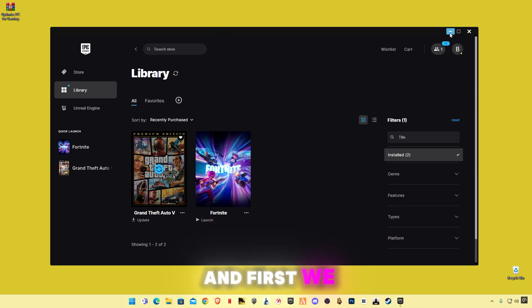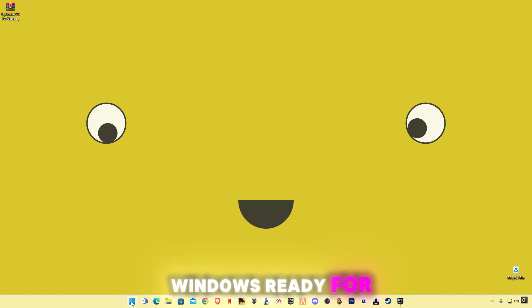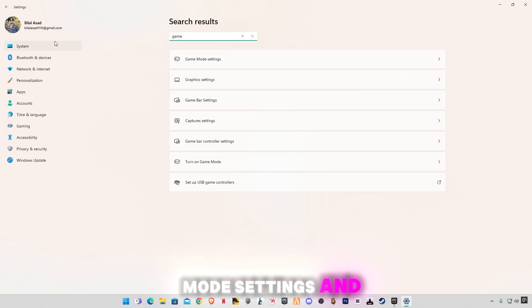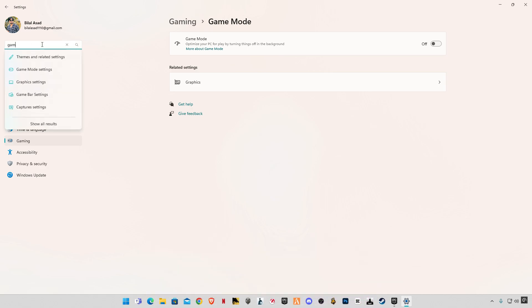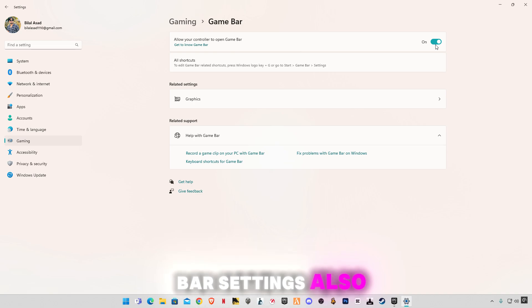We're going to do some Windows Optimization to make your Windows ready for gaming. Open up your settings, search for Game, go to Game Mode Settings, and make sure to turn it off. Again, search Game, go to Game Bar Settings, and also turn it off.